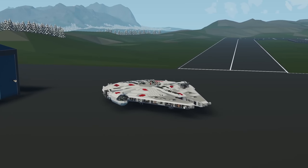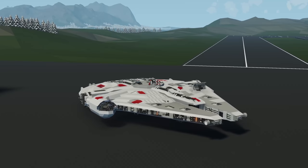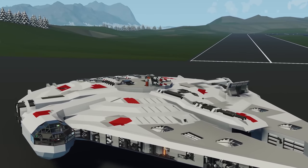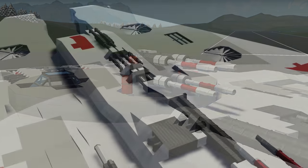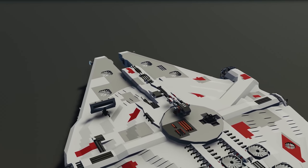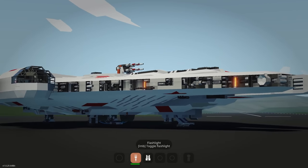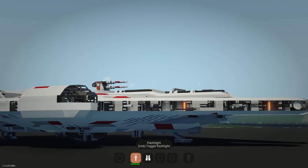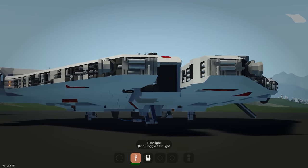Moving on to the last creation of the episode, we have the Modernized YT-1300 Light Freighter done by Snome — the Millennium Falcon from Star Wars. It looks absolutely incredible, with exceptional detailing on the outside from the workshop, and the interior looks just as good. Spawning in, this looks really cool. The amount of detail is impressive and it's definitely not a small creation.